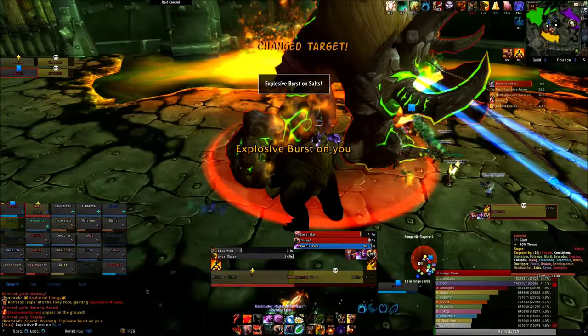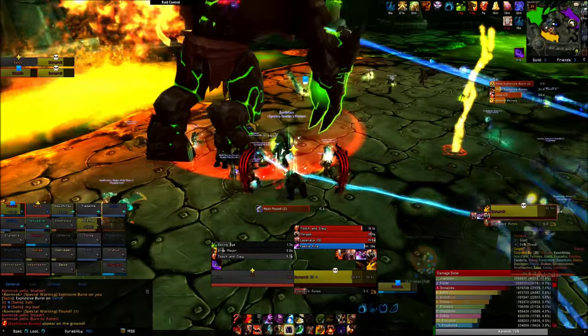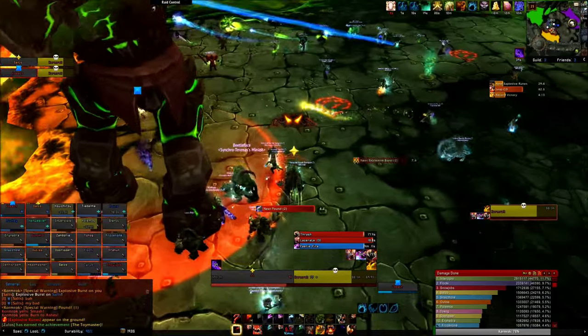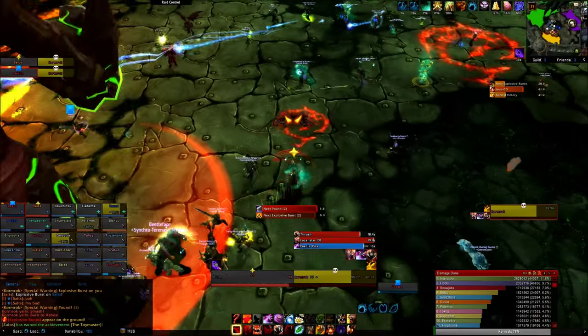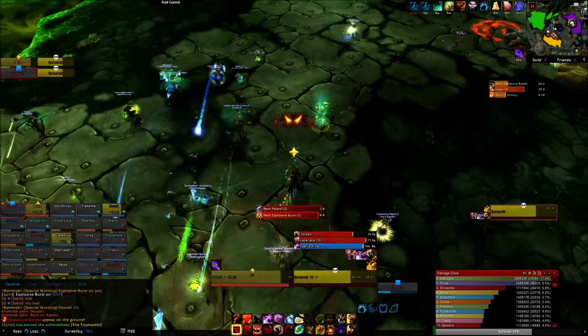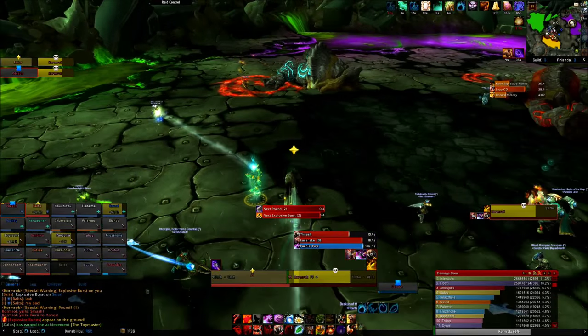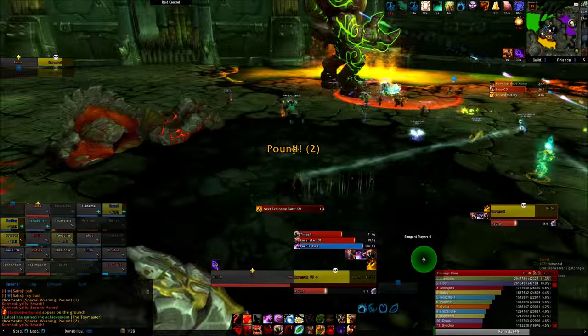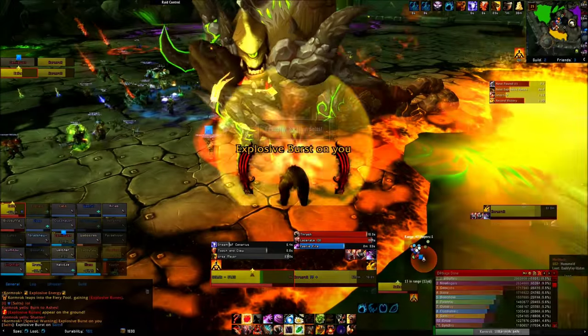Let's start with red. When Cormrock jumps to red, he'll do two interesting moves. First, he'll create runes around the room. If a player steps on these, they'll take damage and do damage to anyone nearby. However, if a player doesn't step on one after a few seconds, it'll blow up doing tons of damage to everyone in the raid. So whenever he's at red and you're not tanking, you should go help clear out these runes.